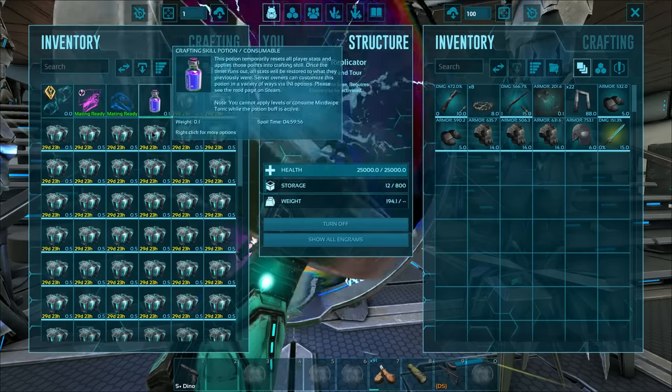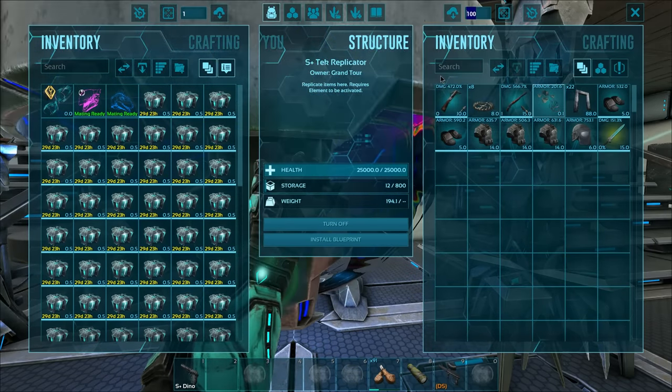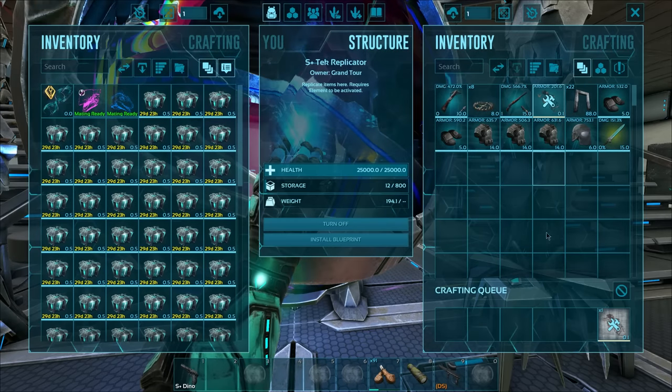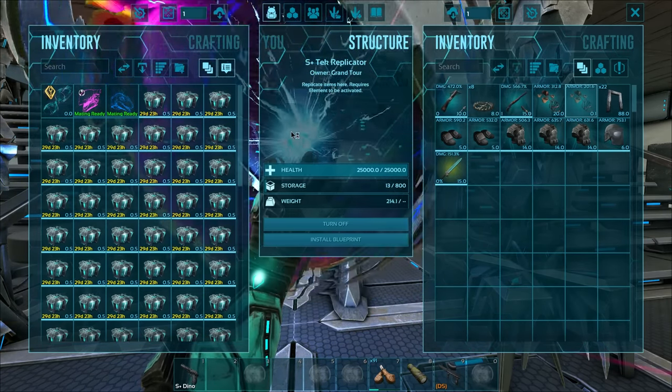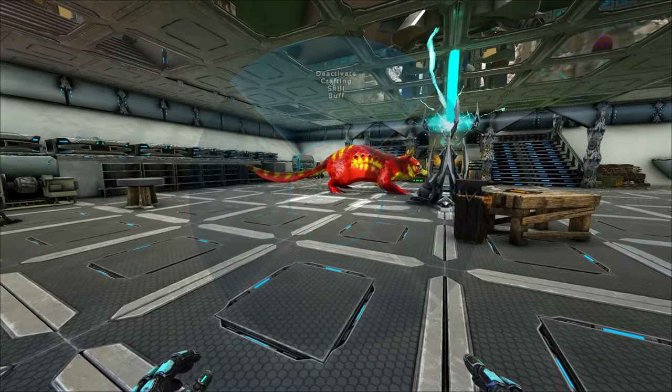In terms of where I got that saddle blueprint, I have no idea — probably a drop on Genesis or a crate. Let's craft just one of these — please and thank you. Hopefully it's a good one. 62% is pretty good, I'll go with that. 312 armor — that is silly! Let's go ahead and disable that. Actually, we should probably paint this thing.